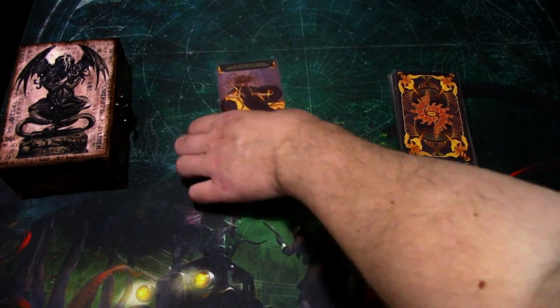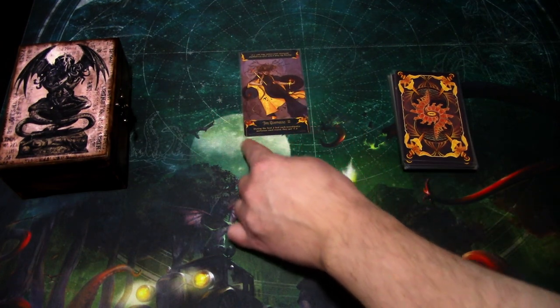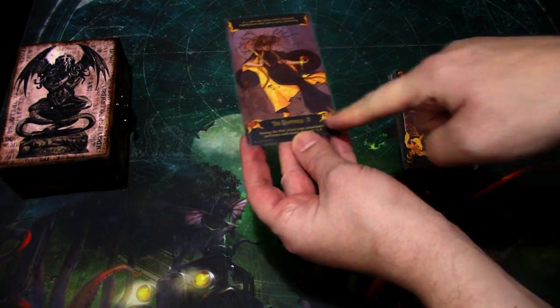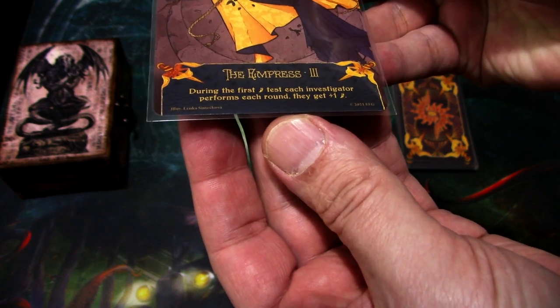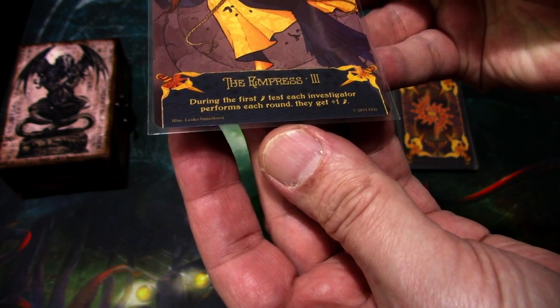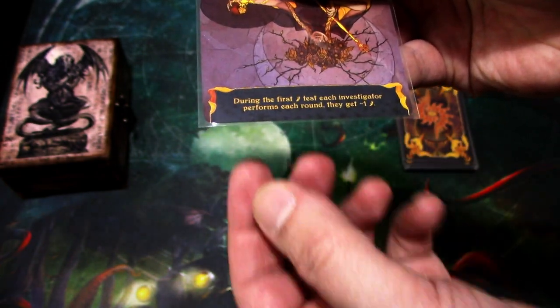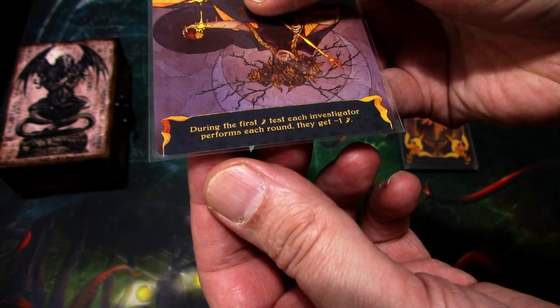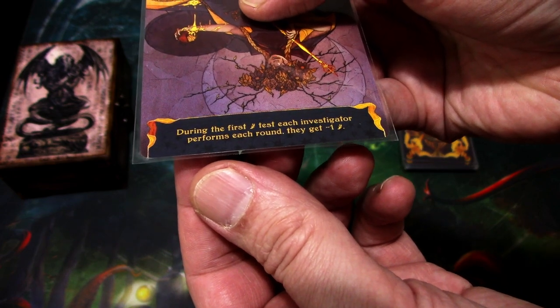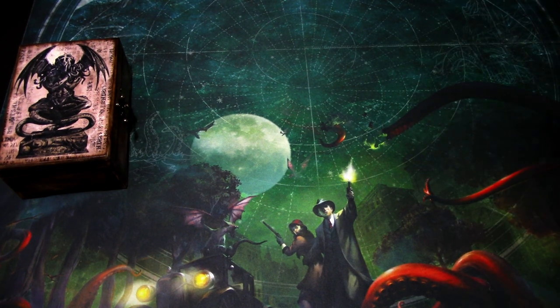If I get it in the upright orientation, we are using the beneficial part of the card. So for this card — the Empress — during the first agility test each investigator performs each round, they get plus one agility. And if it lands on the other side, we use the reversed effect: during the first agility test each investigator performs each round, they get minus one agility. So it depends which card you get and how it is oriented in the Chaos reading.